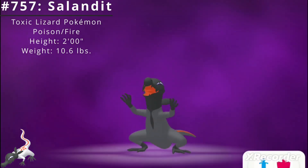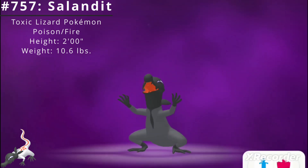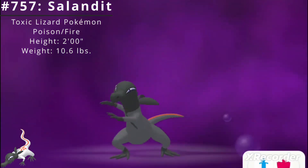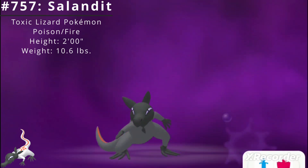Pokédex number 757, Salandit, the Toxic Lizard Pokémon. Salandit is a dual-type Poison/Fire Pokémon introduced in the Generation 7 Pokémon games Sun and Moon.